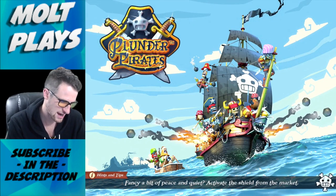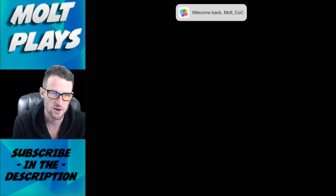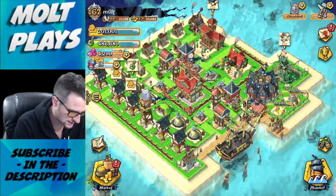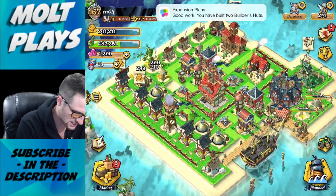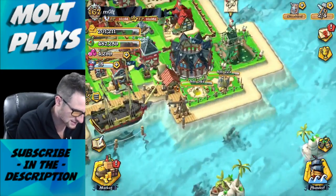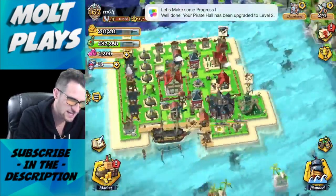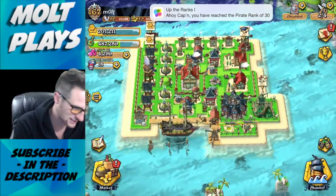There's a tip: 'Fancy a bit of peace and quiet? Activate the shield from the market.' It looked different for a second and I was like, 'What the heck, did I lose something?' No, okay, I didn't lose it. Look at this - I freaking love it so much.